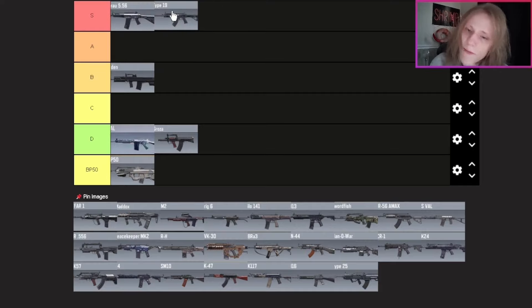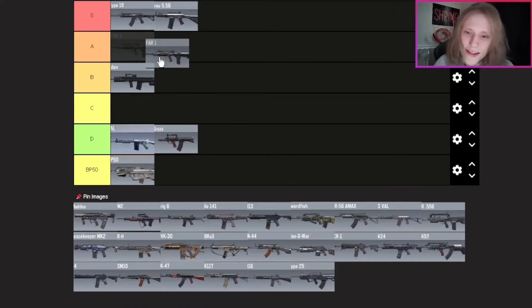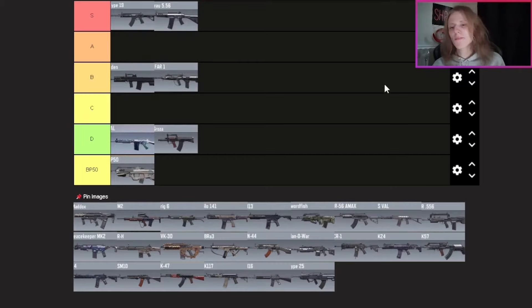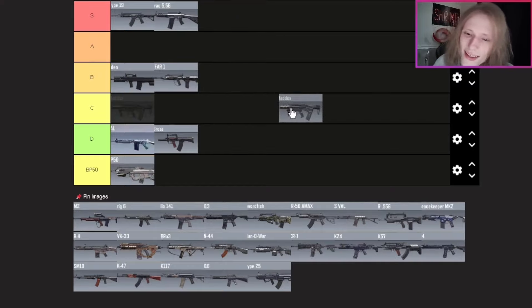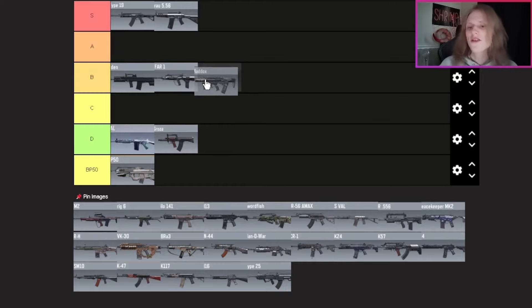Next we have the Grau — honestly I'm putting it along with the Type 19. I do think the Type 19 is a little better than the Grau; that might be controversial, let me know what you think. Next, the FFAR — I'm going to put it in B tier. The FFAR is not a bad gun at all, but personally I would prefer the Odin over the FFAR. Then we have the Maddox — it's good, don't get me wrong.